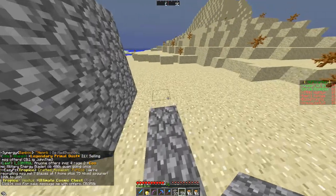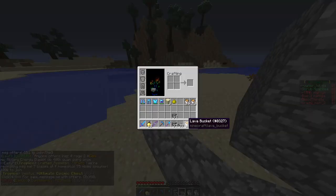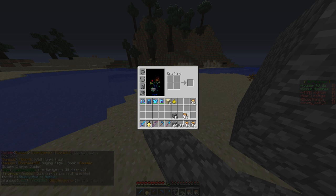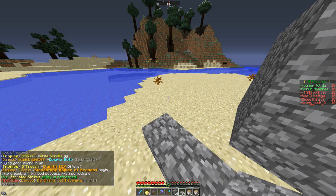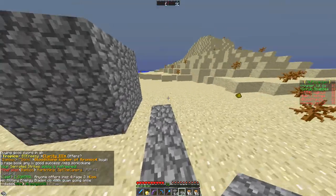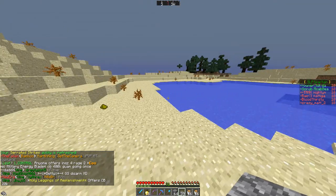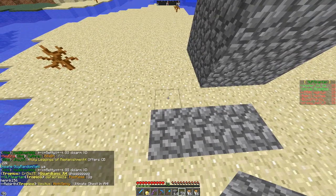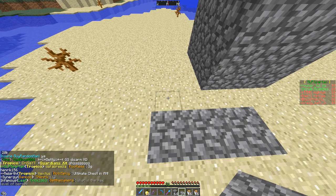So, what you're going to need is some slabs, some cobblestone, and lots of buckets of lava. It depends on how big your wall is as far as how many buckets you'll need, but you can figure it out — you can make multiple trips if you need. Whatever you've got to do to get this done.